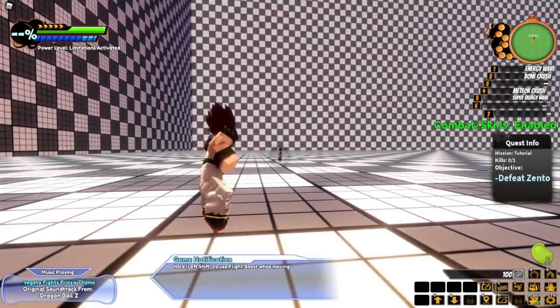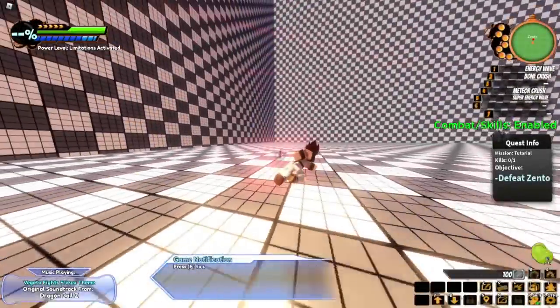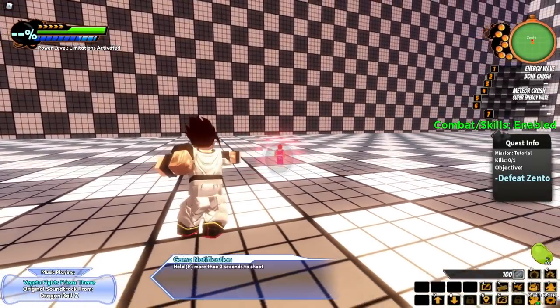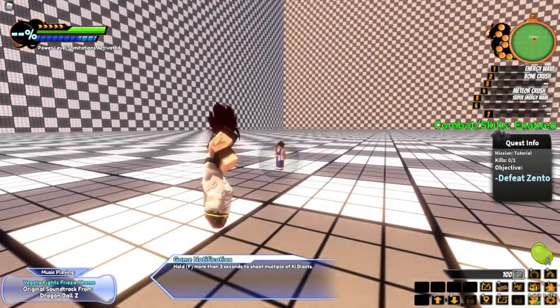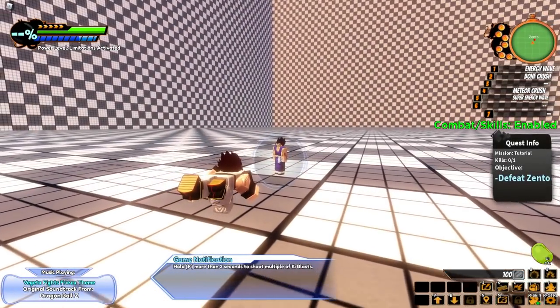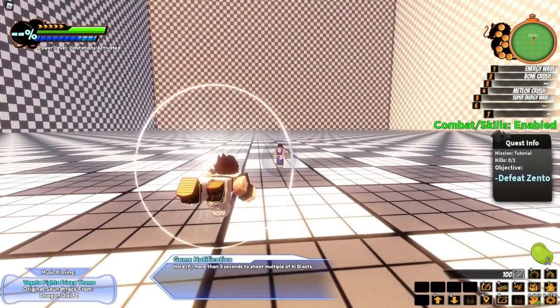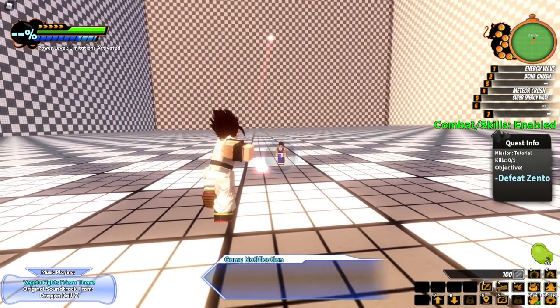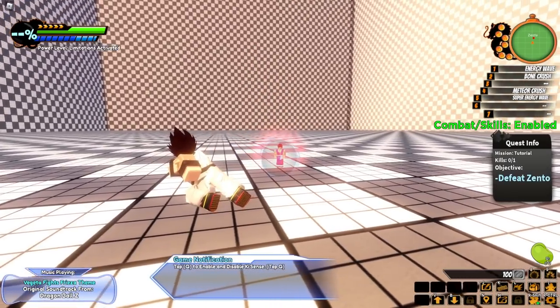Double tap or hold Space to activate flight. Hold Left Shift to use flight boost. Press F to shoot ki blast — must be locked on. This combat better be fire, I can't wait to see it in action. Hold F for more than three seconds to shoot multiple ki blasts — it charges up and releases a bunch of ki blasts.